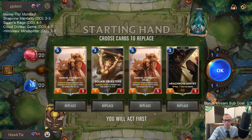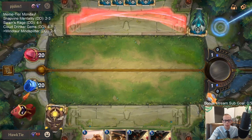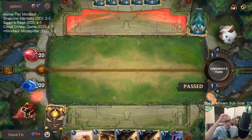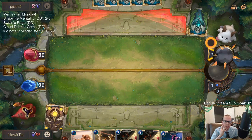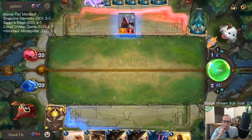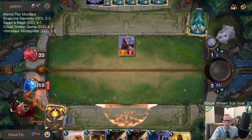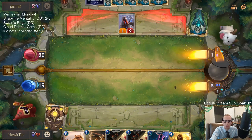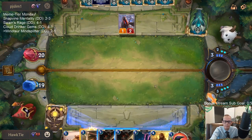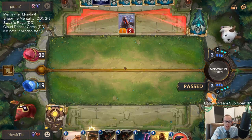Maybe I should mulligan both Robins since we're doing nothing before turn three, but Zed/Taric doesn't usually do a whole lot before turn three anyway. I'm glad they don't have the attack token on turn three — actually it would be worse for me if they attacked because they could play Zed on my turn three and attack immediately. We'll pass and if they play Zed we kill it.